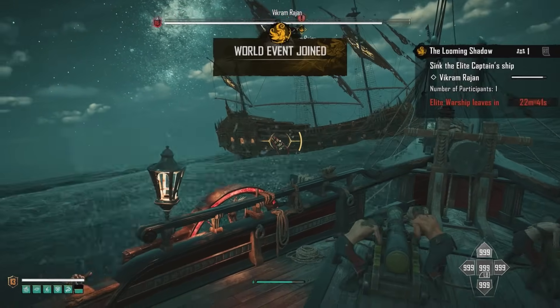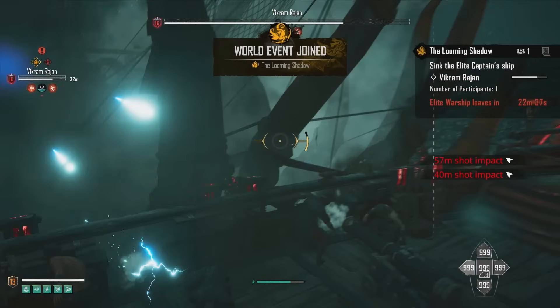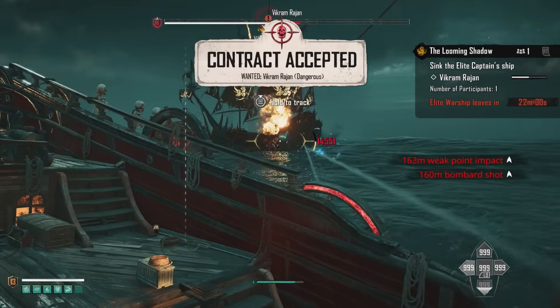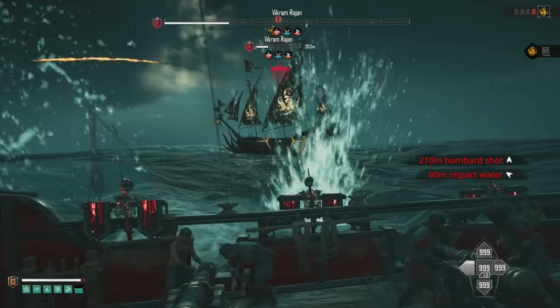To start off with, we want to absolutely destroy him. We want to hit all these weak points as much as possible and get him destroyed for the first turn.